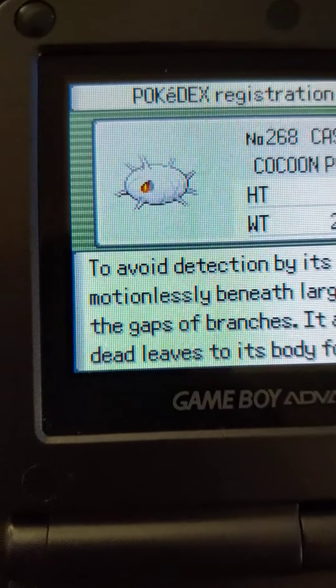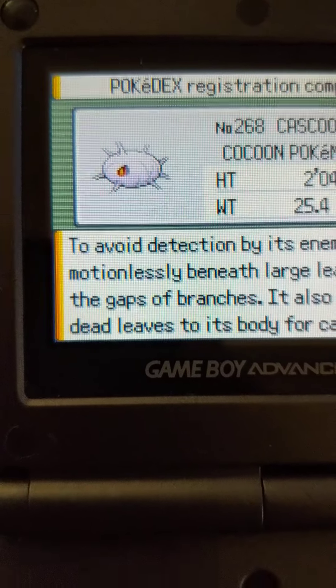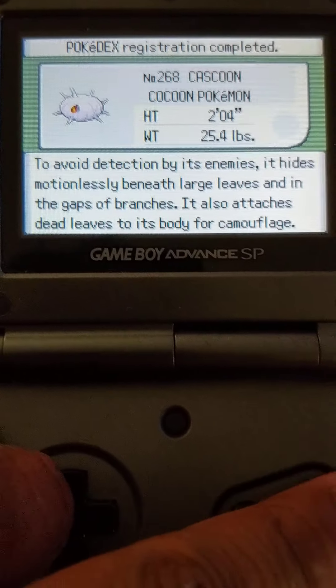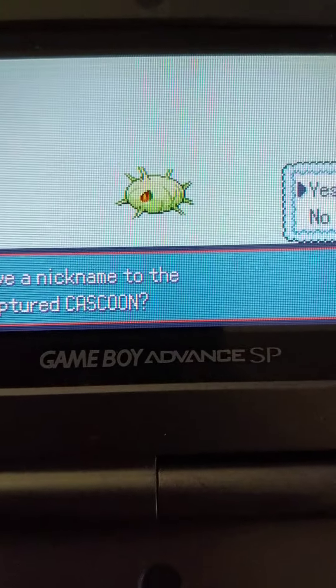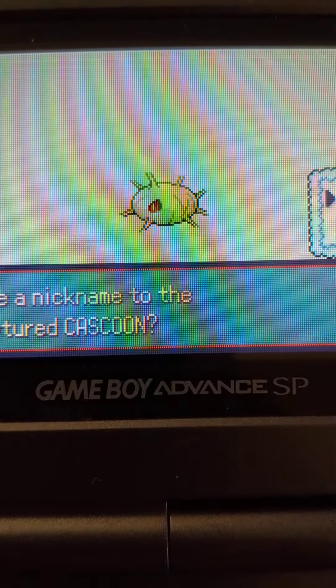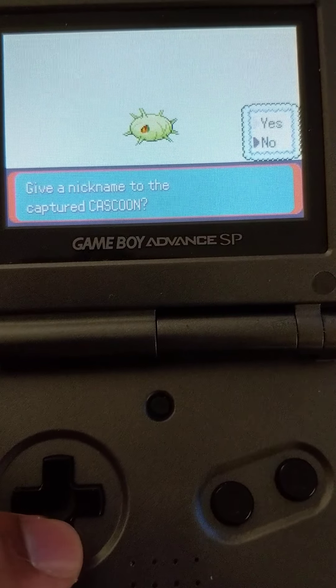Here's the normal — not very good looking, just kind of a mess. Here's the shiny: bright money green, red eye. And as we normally do, no nicknames.